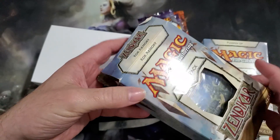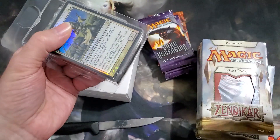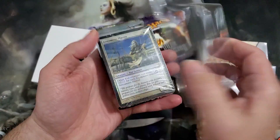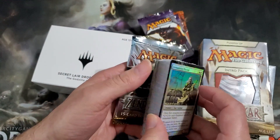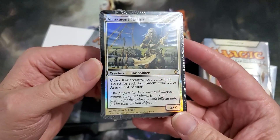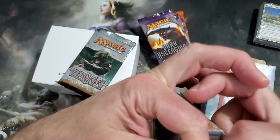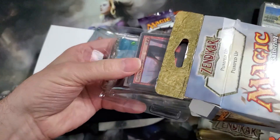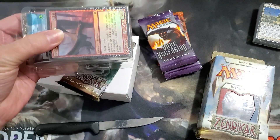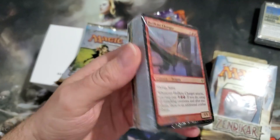This is what I got from eBay. Don't you just love it when they tell you it's sealed? That thing is not sealed, man. 'New in package' — you're yanking my chain. It doesn't even look like it has the whole freaking case. Anyways, Armament Master is what comes in that pack. If you guys have seen some of my past Zendikar videos... yeah, there was a piece missing.